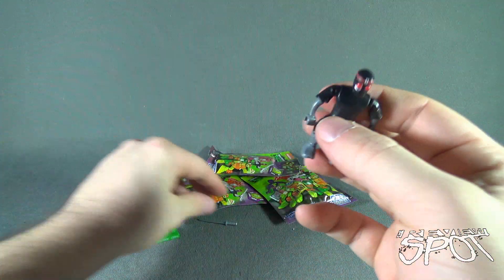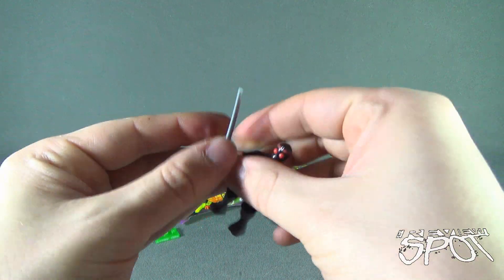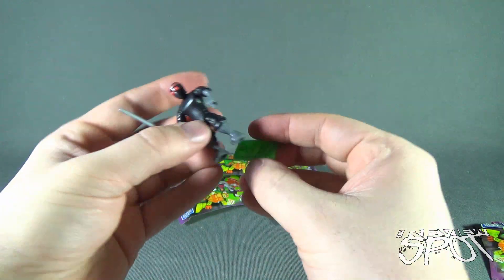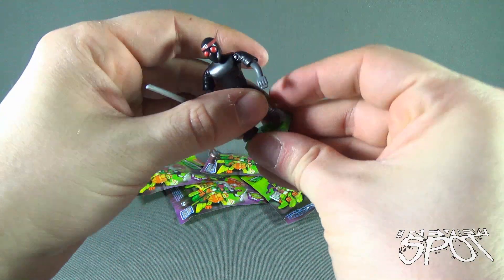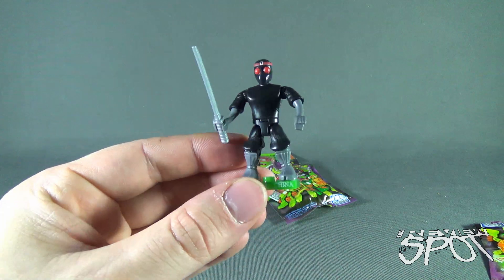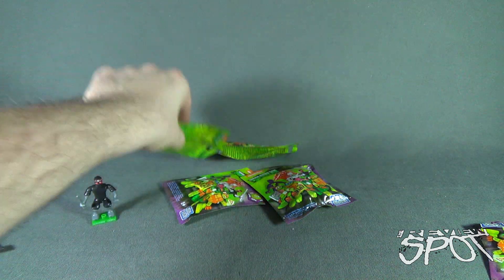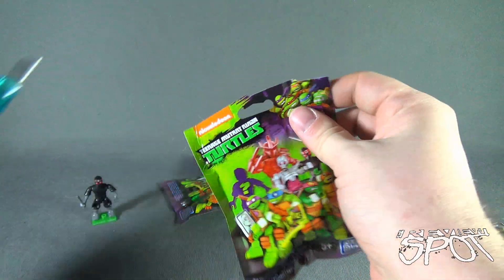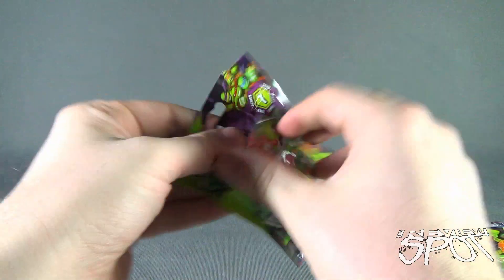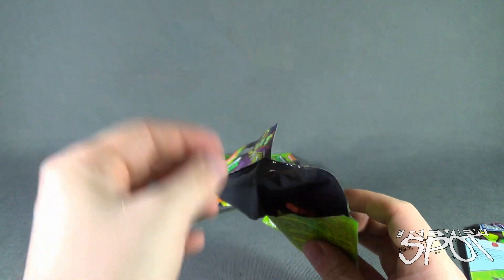So we got a Foot Soldier. Let's go ahead and put the katana into his hand, and give him the display stand. There's the Foot Soldier. Alright, let's go to a chunky bag and see if we actually get ourselves a Turtle.